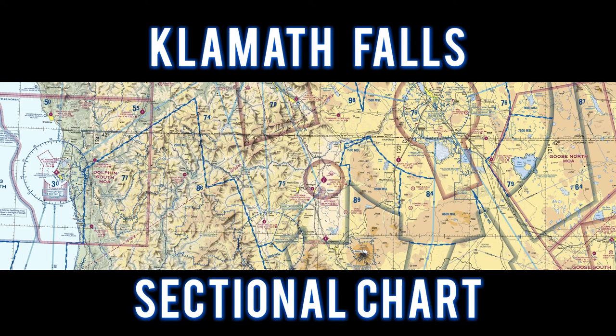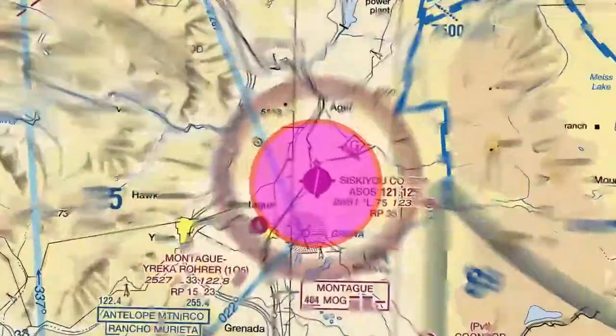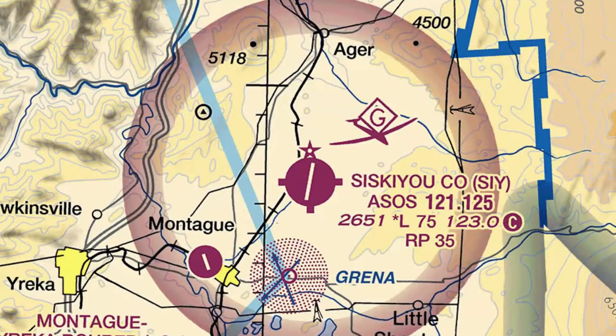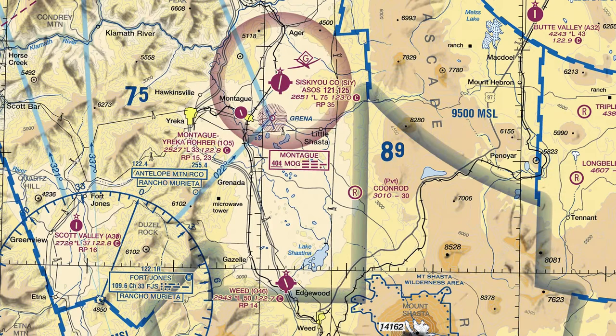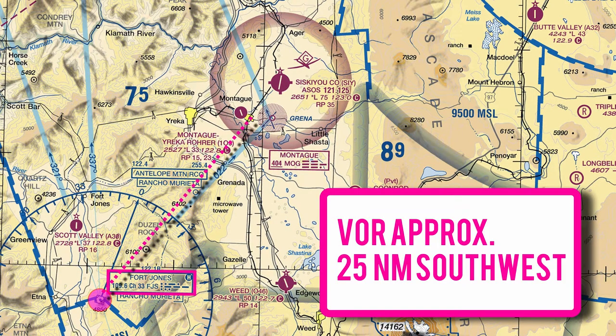For this flight, let's take a look at the Klamath Falls sectional chart. We flew to Siskiyou on an inbound heading of 225 and entered a right downwind runway 35. The Fort Jones VOR is located 25 miles southwest of the airport.